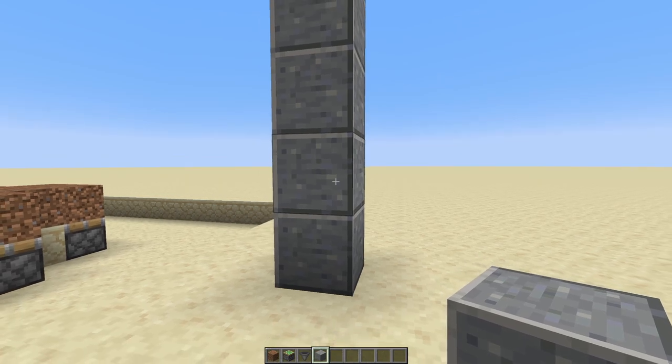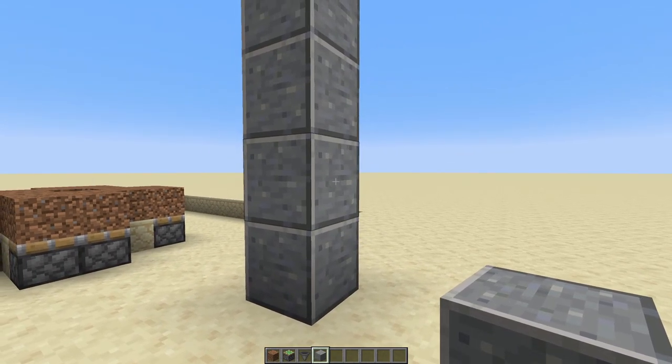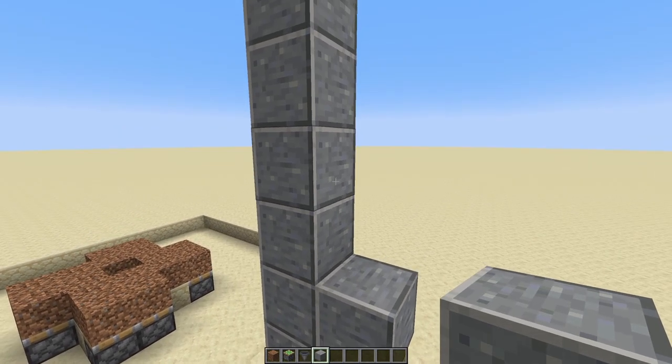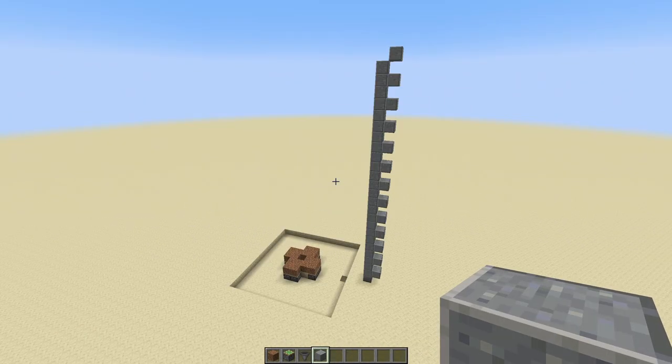Once you have your 25-block tall pillar in place, you'll want to build a secondary pillar behind it, placing a block only every other block. Continue this until you reach the designated point. At this point in the build, you should have something looking like this.